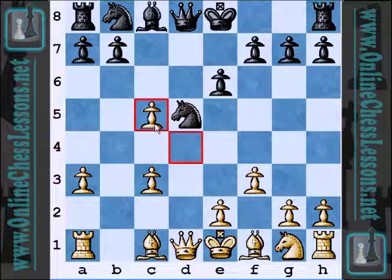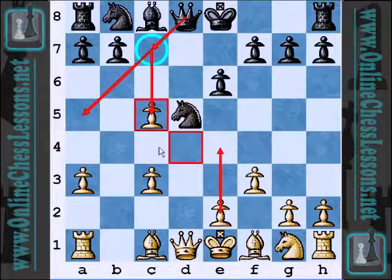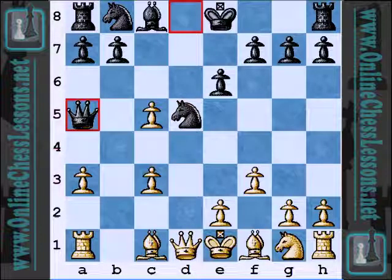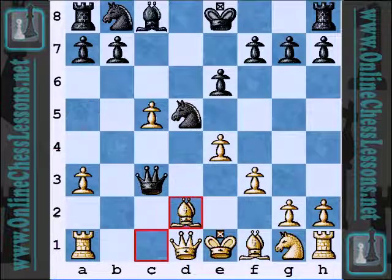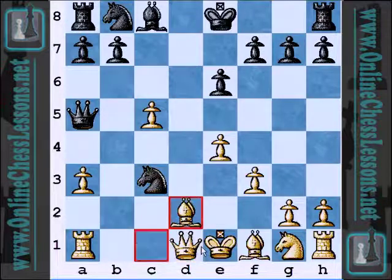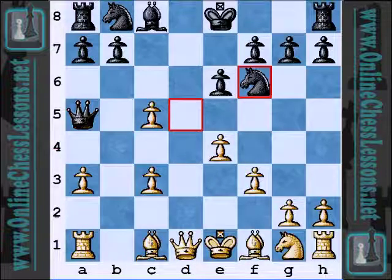So now dxc5, and Black is in a dynamic position. White is going to play E4 and have some pawns in the center. Black is probably going to play Queen A5, maybe Queen to C7, put some pressure, win back the C5 pawn, and maybe even win the C3 pawn in the process — probably not. The material balance is essentially equal in light of that. After E4, Queen takes C3 and Bishop D2 is not going to work out too well for Black. I believe a similar fate awaits Black after Queen D2, or even Bishop D2 is maybe the better move. So with that in mind, the knight just goes back to F6 — that's the best place for it.